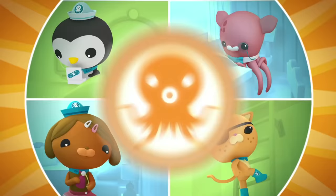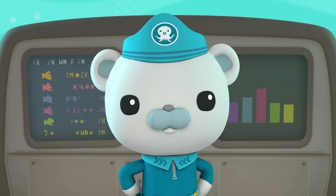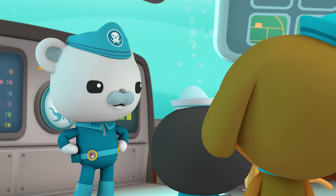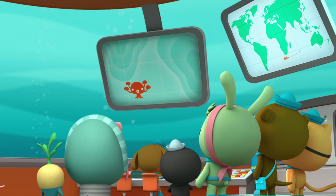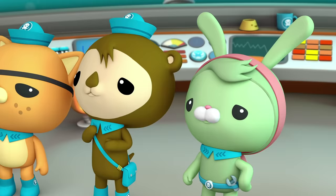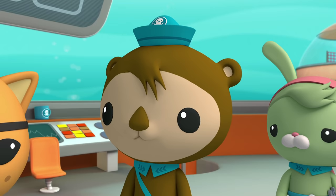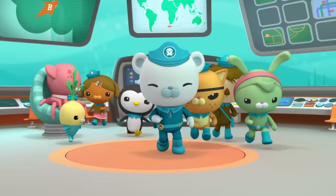Octonauts, to the HQ! Octonauts, the Gup Bee is lost! And I'm the one who lost her, me hearties! The first thing to do is work out where to look for her! Dashie, check the Gup Finder! It should show us where the Gup Bee is. I'm already on it, Captain! There she is! But it looks like it's stuck in the middle of something very large! Shellington, we may need you to help us figure out what this thing is! Tweak, we'll need the Gupsy right away! To the launch bay!